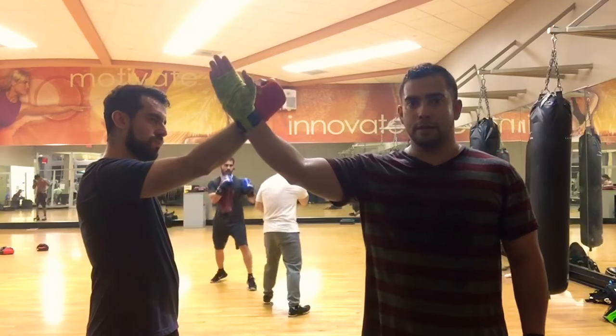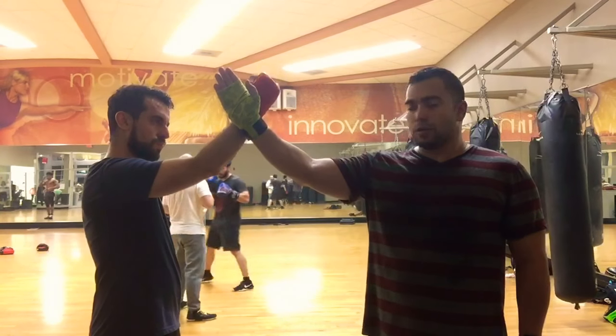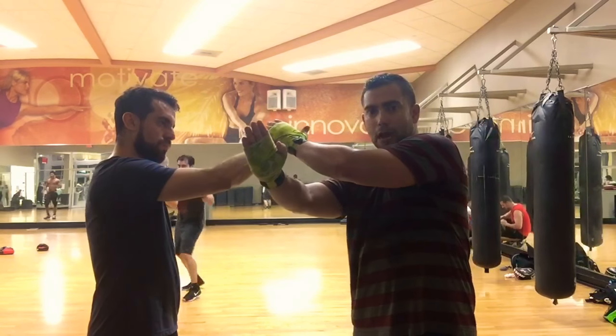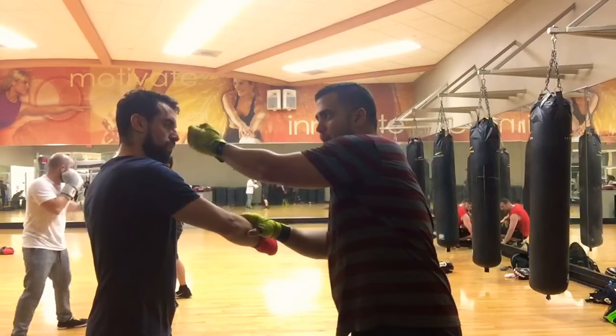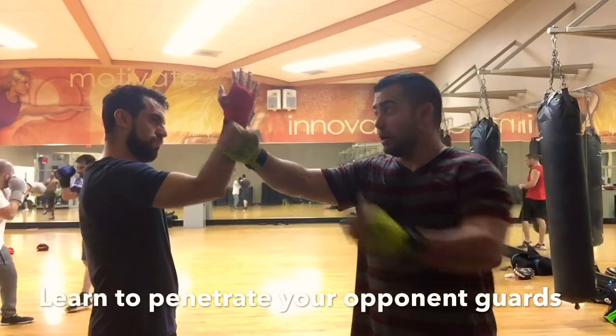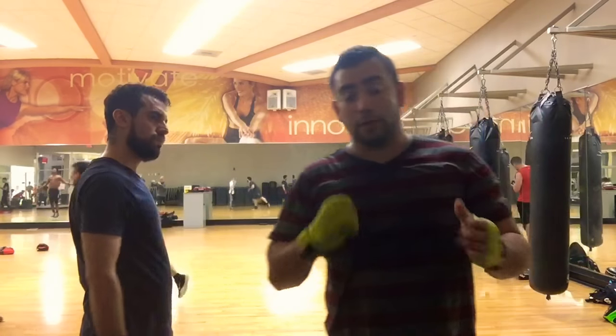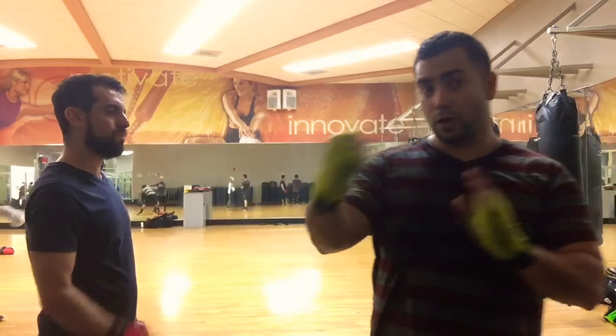Just put the hand right here, and my hand is like this, crossing. So I want to take that hand out of the way, I want to push, I want to punch. I want to take and punch. I explained in another video that the back fist would not knock out a person, but would cause a distraction.